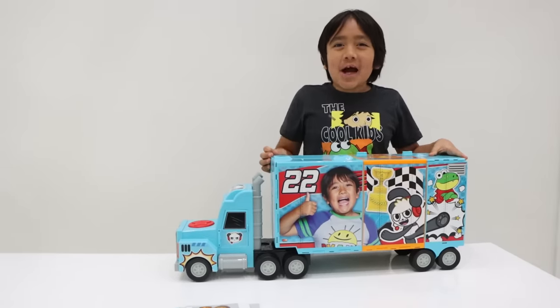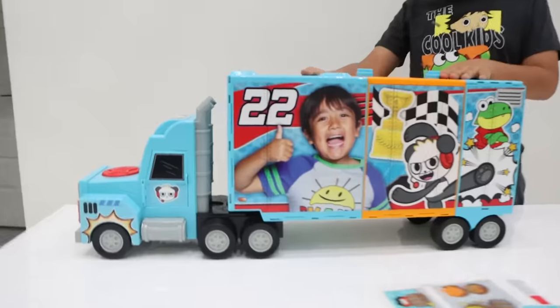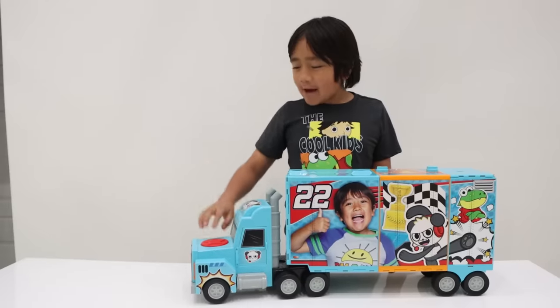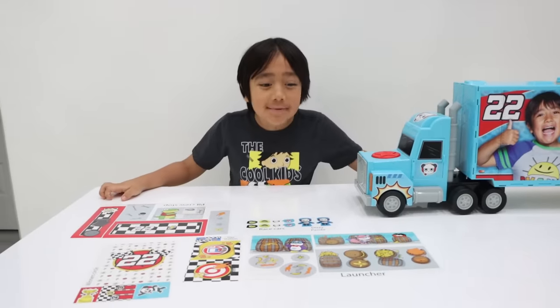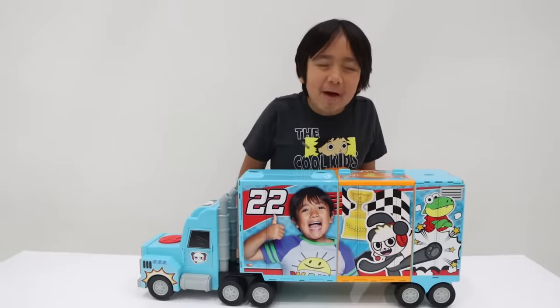This is a super giant Ryan's World hauler and it moves. If you press this red button it makes lights and sounds. And it also comes with stickers. This hauler transforms into a fun raceway with lots of surprises.